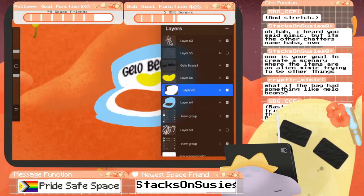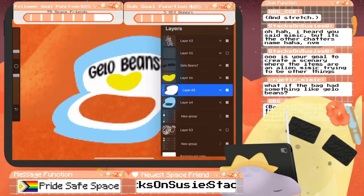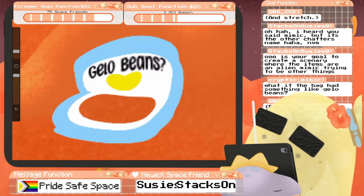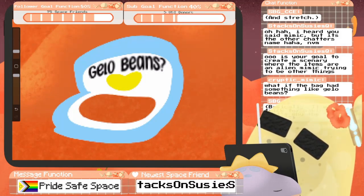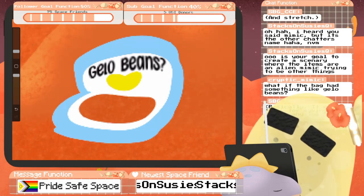Back to this absolute noodle of a mimic that thinks it's gonna pull one over on us. I'm stuck with a dilemma — do I want to individually draw the jelly beans, or am I literally gonna take the time to make a jelly bean brush? I'll just draw them — that'll be quicker than making the jelly bean brush.